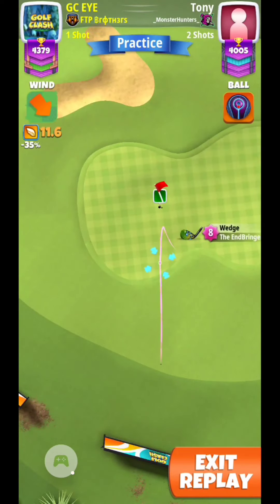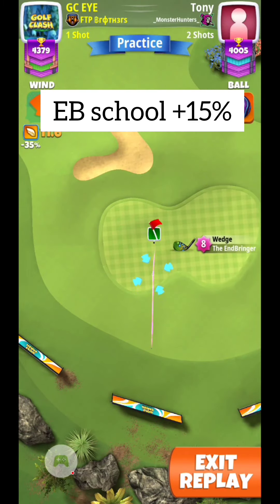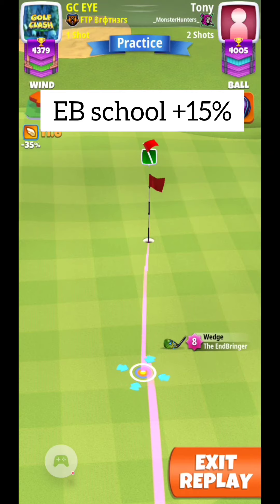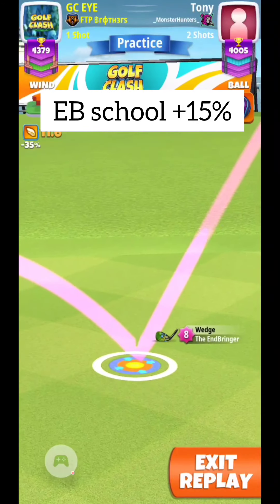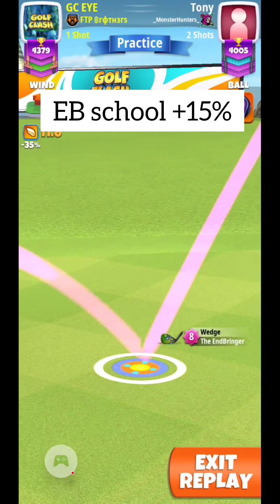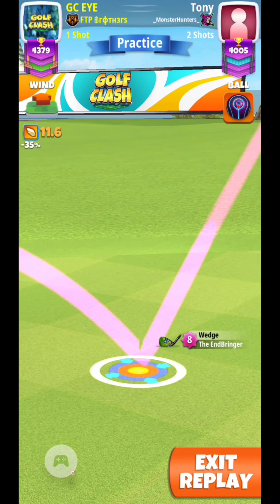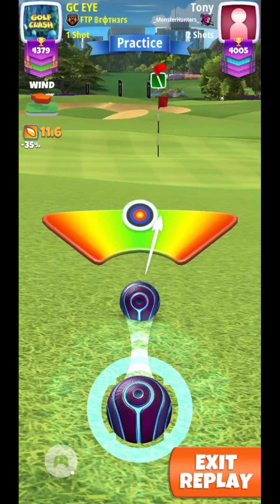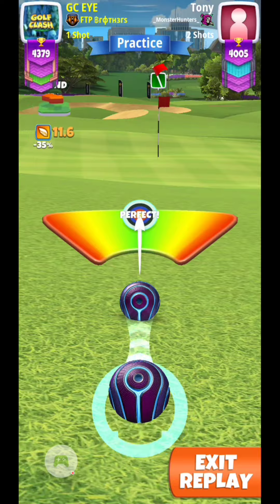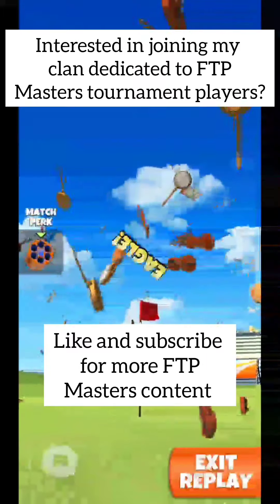Here we're just going to play our endbringer school method, but only 15% elevation. We'll get a nice little eagle on this hole. Take your time on these adjustments with the endbringer — especially with free-to-play balls in the Masters Division, you're going to have to pull a lot of rings. Make sure you're pulling straight and getting as close to that exact number as possible. The endbringer's accuracy means you can even hit a great right or great left and still get the drop.